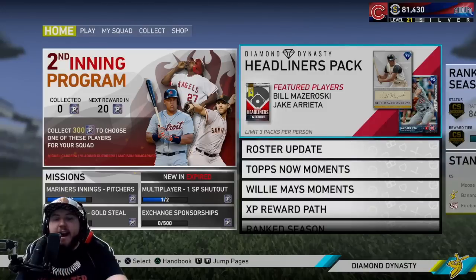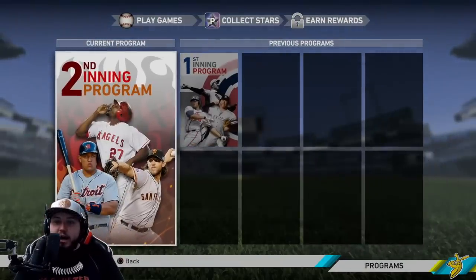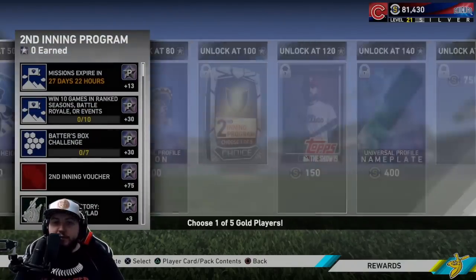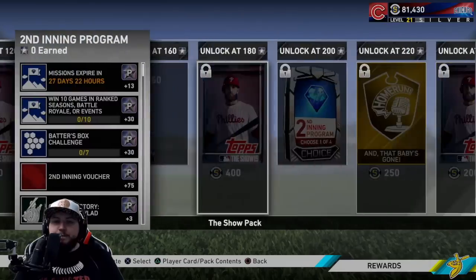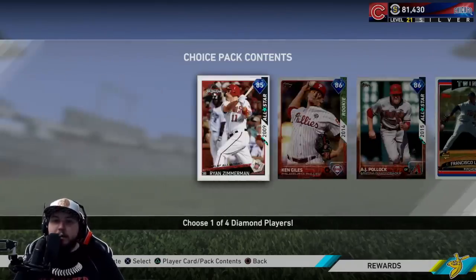What is going on guys, Healy here. Today I'm gonna do a pack opening — this is my pretty much first pack opening since opening night. The Second Name program is out today; if you guys have not already checked it out, I did do a full video on it. There's a bunch of cool stuff and a bunch of cool players you can unlock — you can get four diamond players in it.